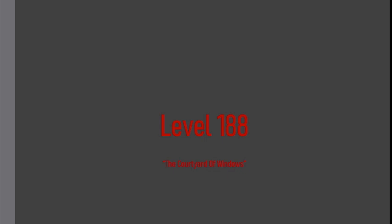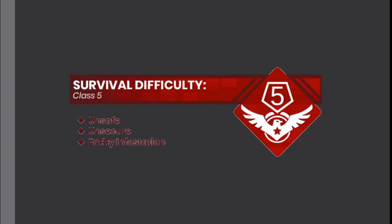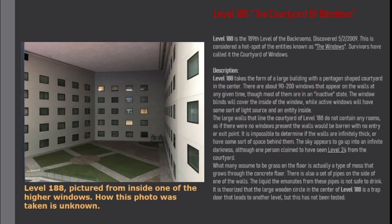Level 188: The Courtyard of Windows. Survival difficulty class 5, unsafe, unsecure, entity infestation. Level 188 is the 189th level of the backrooms, discovered May 2nd, 2009. This is considered a hotspot of the entities known as the Windows. Survivors have called it the Courtyard of Windows.